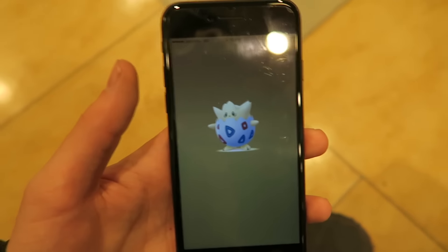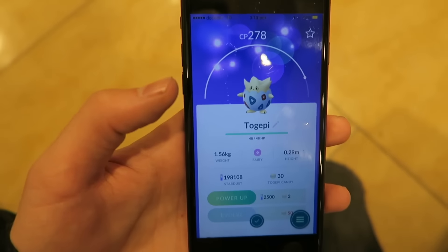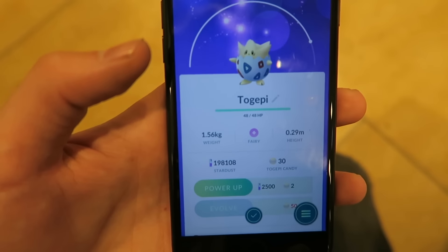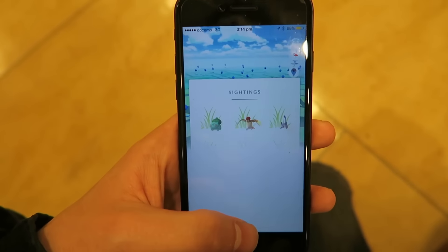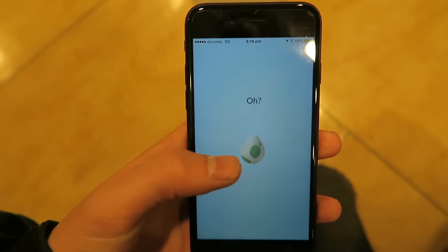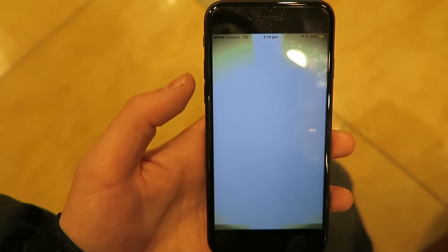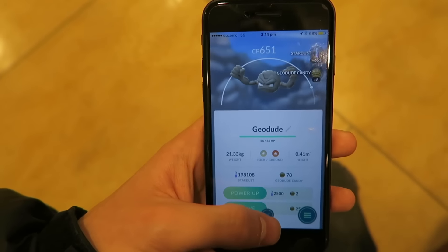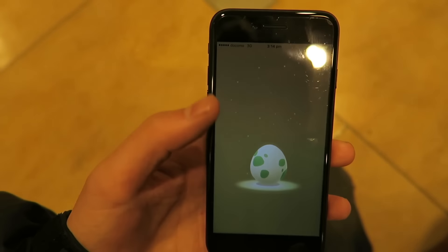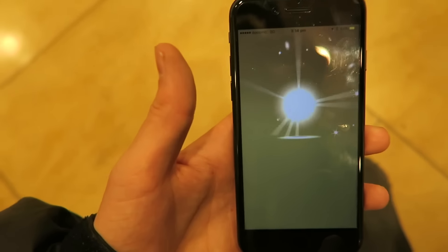No way — we just hatched a second Togepi, right outside the bathroom! Two Togepi's — we've got 30 candies and can nearly evolve it. That's absolutely nuts. I just thought, let's film this just in case, and we get a second flipping Togepi — that's ridiculous! Second egg — only a Geodude, but all good. And another 2-kilometer egg — I think we need a Cleffa, so it'd be handy if it's a Cleffa. No way — it's another one!